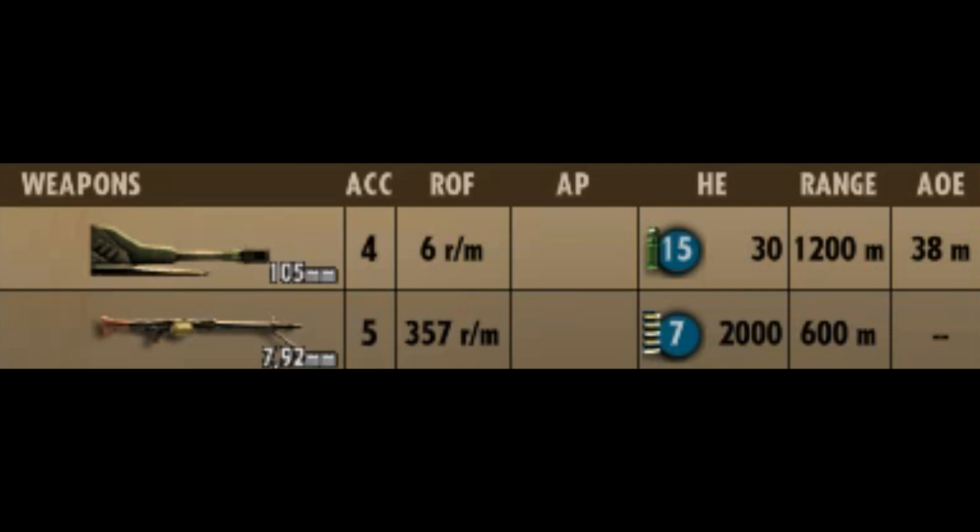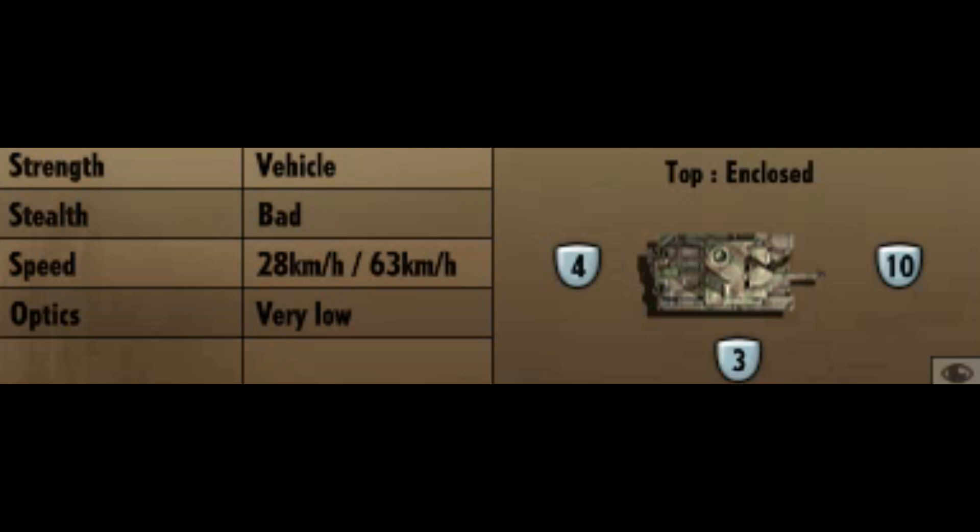It causes a medium-sized boom, has good range, and is a fairly standard assault gun, to be entirely honest. It also has an MG-42. Looking at the miscellaneous stats, it has 10 frontal armor, 3 on the sides, and 4 at the back. It has bad stealth, a speed of 28km/h off-road and 63km/h on the road, and very low optics capability.